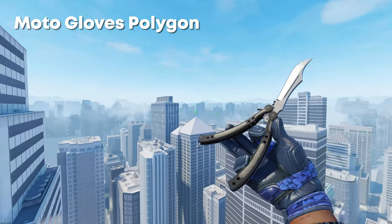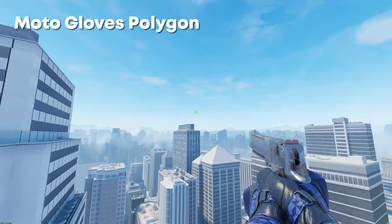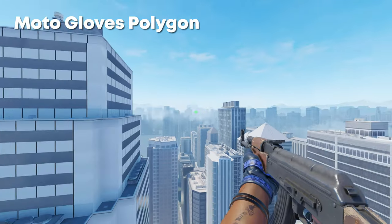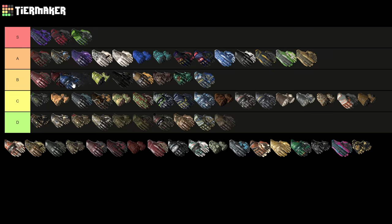Next up we have the Moto Gloves Polygon. Considering I don't really like Moto Gloves, the Polygons I think get a bit of a pass — maybe that's just because I like the color blue. The shape looks very strange when you're holding a pistol, but when you're holding a rifle this looks pretty fine. All the polygons on them look pretty cool — I would put them kind of next to the Blood Pressure, pretty much joint here at the top of B.